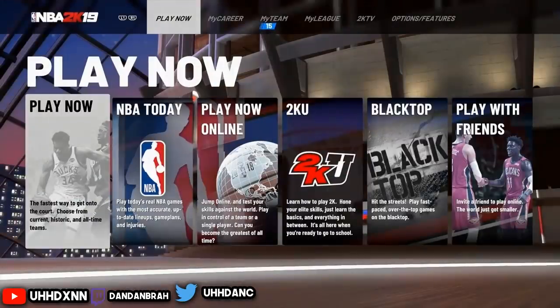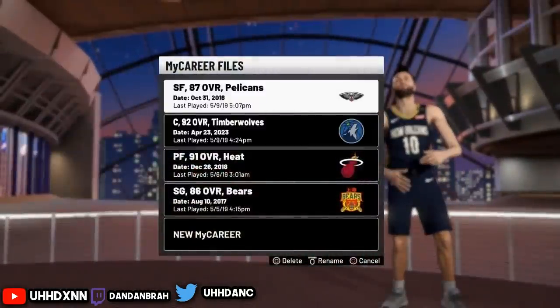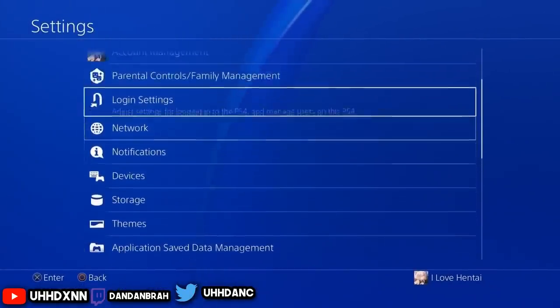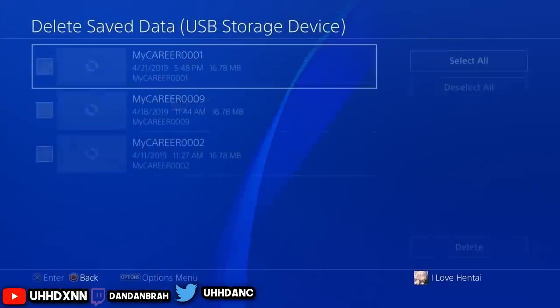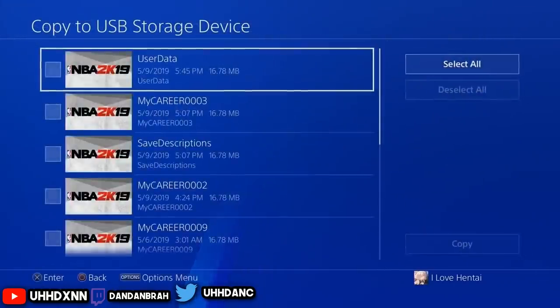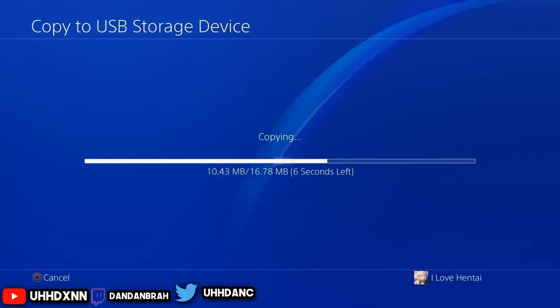Once you've done that — Xbox players, go watch the Xbox version linked in the description. PS4 players, stay here. It's very simple. You should be in MyPlayer right here. Close your app, go to your settings, plug in your USB, go to Application Save Data Management, and check the USB to see if you have any files. It doesn't really matter if you have files in there. Go into the save data in system storage, go to USB, then click on the very first Micro005 file you see. Click on that and copy it over to your USB. That's it — you're done with this step.